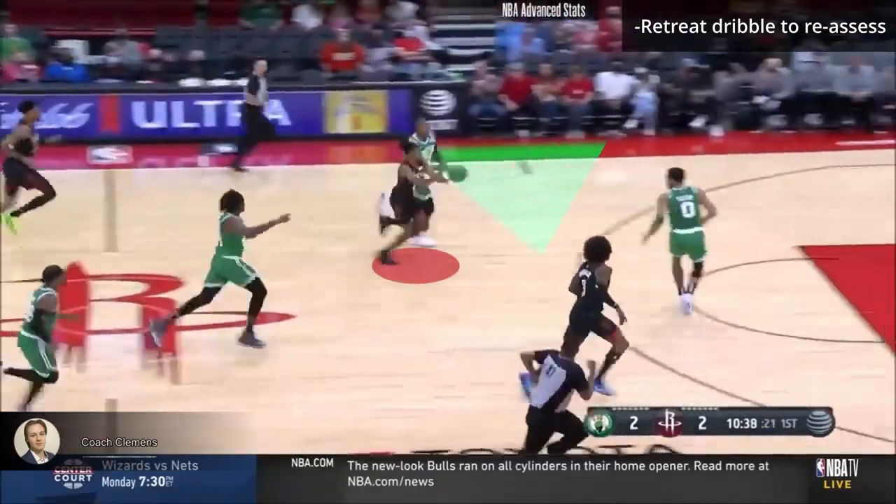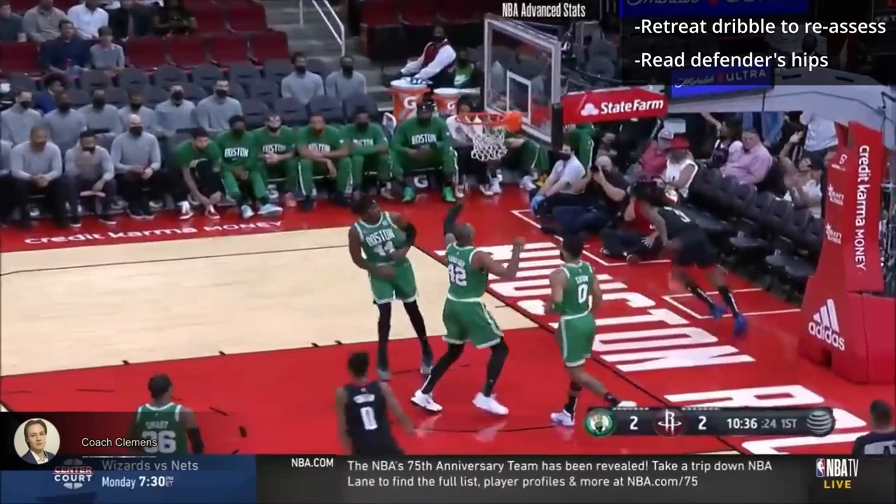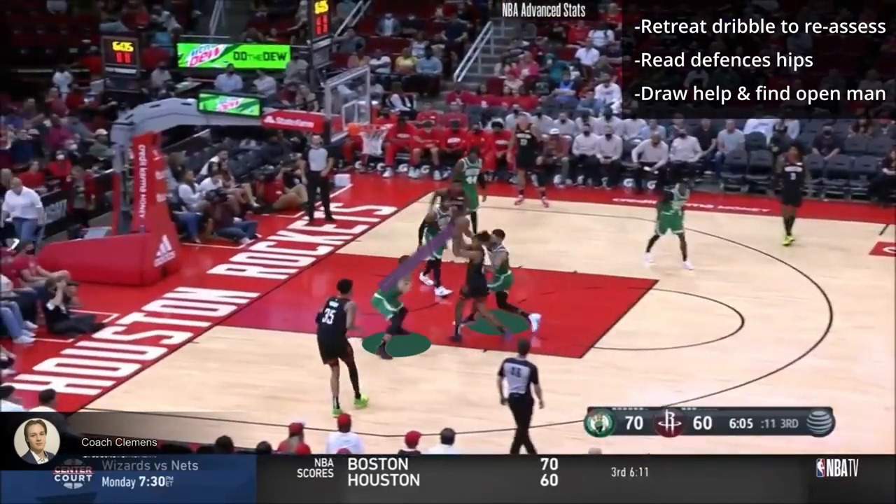On the fast break, smart guards are always reading the defense. Jalen sees Tatum's hips are turned facing the sideline and knows that he can't recover to defend the pass. Here Jalen draws Wood's defender into help, which leaves him wide open for the three.